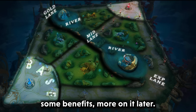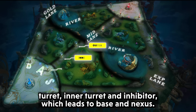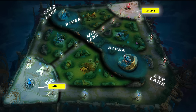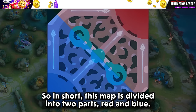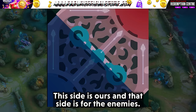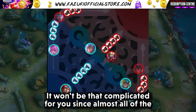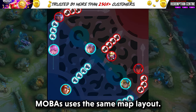In each lane there are three turrets: the outer turret, inner turret, and inhibitor, which lead to the base and nexus. The map is divided into two parts — red and blue. One side is ours and the other belongs to the enemies. If you have ever played any MOBA before, it won't be that complicated since almost all MOBAs use this same map layout.